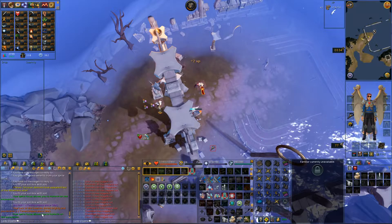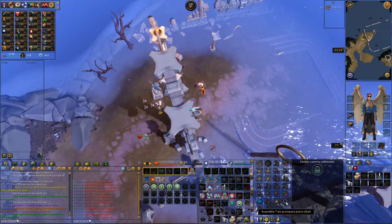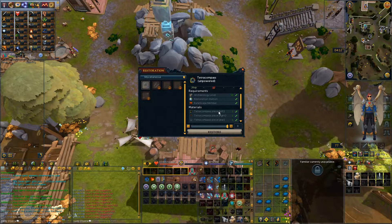I just got another Tetracompass piece from the luck of the dwarves — it's a dial this time. Here it is — Tetracompass unpowered. I just need one more piece.